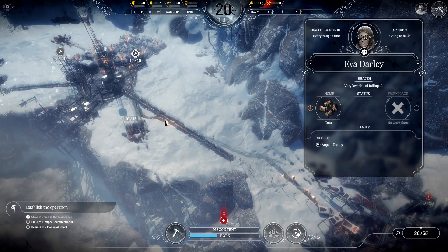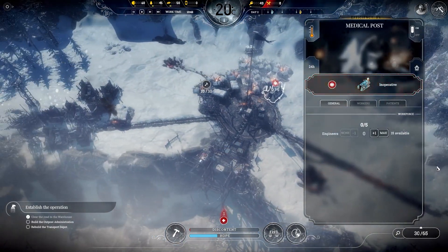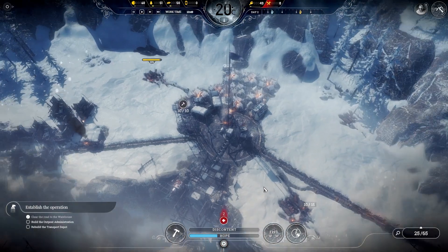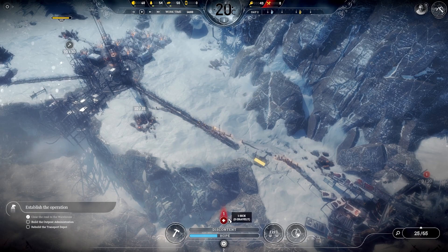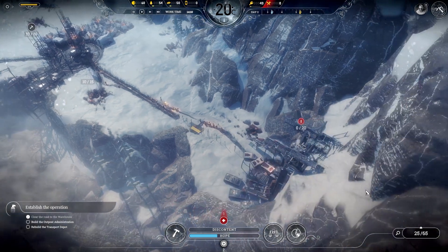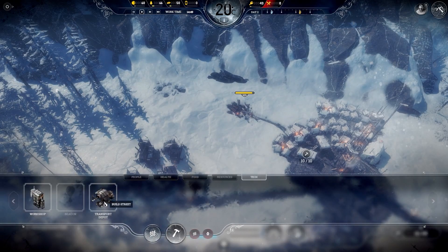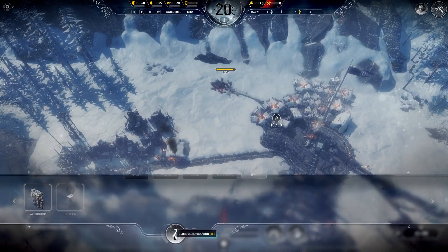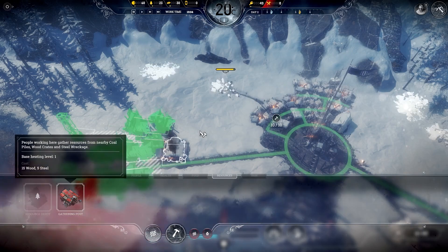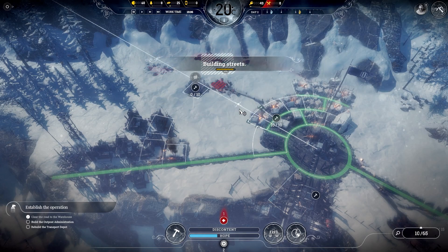The medical outpost is built and the sick have gone down. Nice. Return to your jobs. Transport depot — let's get this constructed. And while I'm here, another gathering outpost — there, with a road connection.